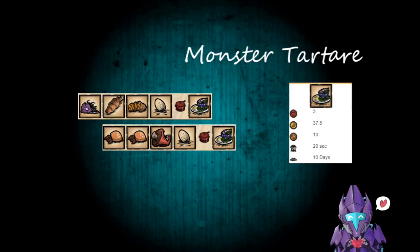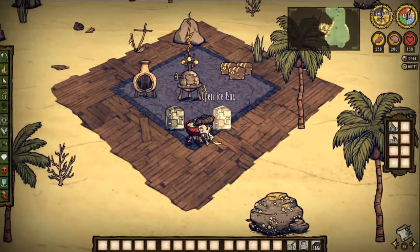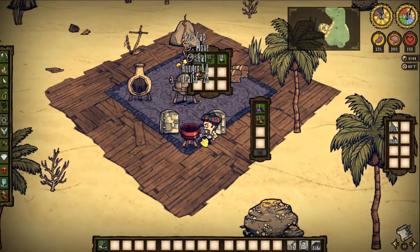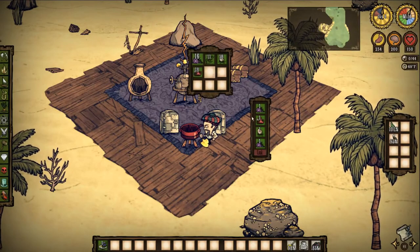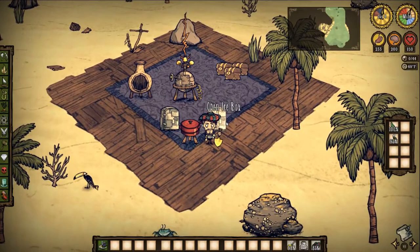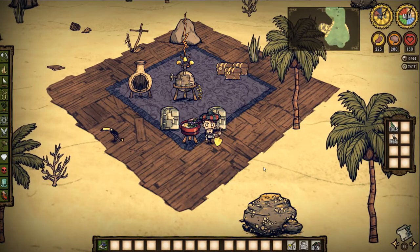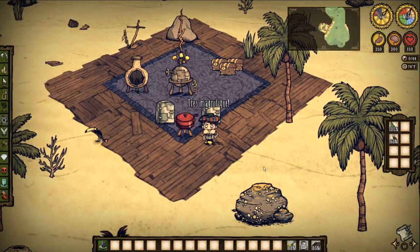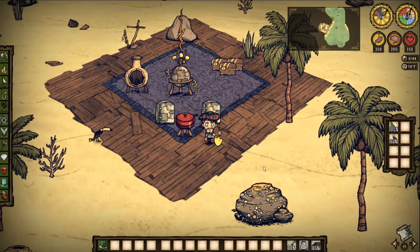Here's an interesting one if you're playing Warly: Monster Tartare — has to be made in his unique Crock-Pot. 3 health, 37.5 hunger, 10 sanity, 20 seconds in the Crock-Pot, 10 days to rot. You can make it with 1 egg, 1 vegetable, and 2 monster meat. Get rid of monster meat and gain sanity at the same time because Warly is magnificent and he can make Tartare of anything.